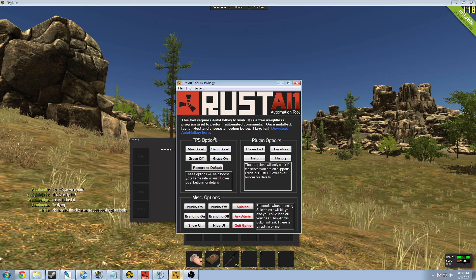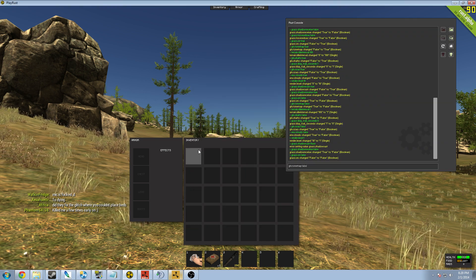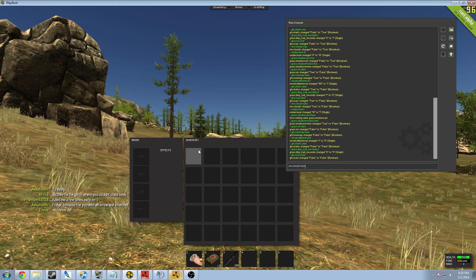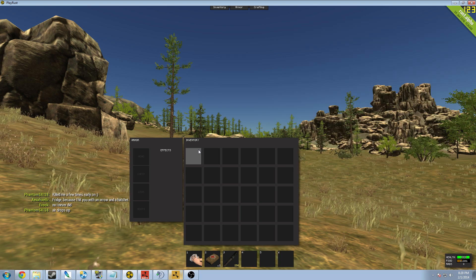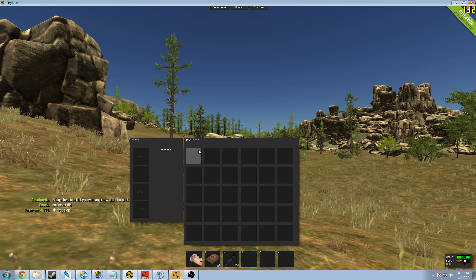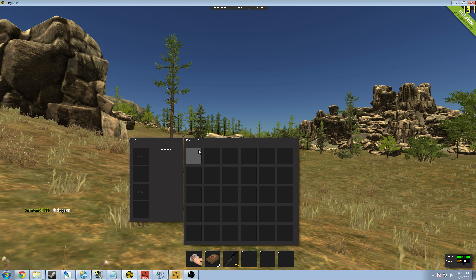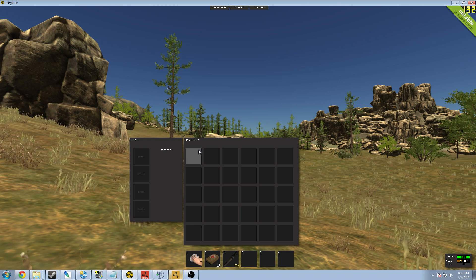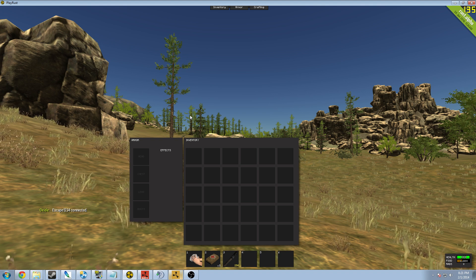About 50 frames gain just from the semi-boost. Now let's go ahead and go to the max boost. This will boost everything up, lower all my graphics, make everything to the lowest of the low. This is for very, very low-grade computers and laptops. Wow, 133 — I maxed out at 133. So we went from default settings at 72 frames all the way up to 133, 134, I'm seeing 136 frames per second. If that doesn't surprise you, I don't know what will.